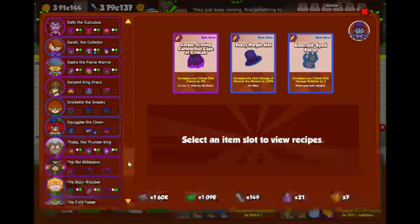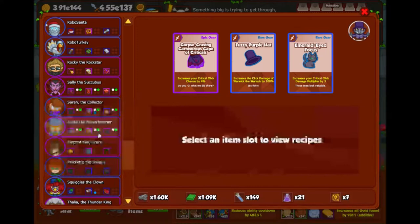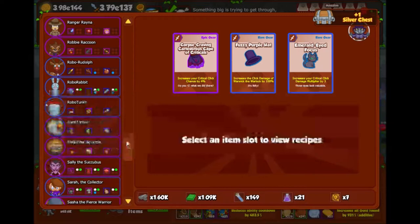Nothing has to be done so far because, as you can see, the colors here detect what you've got. So I've got the uncommon, the common, commonly uncommon, the rare, and no epic. But nothing has to be done so far, and I haven't built it yet — I'm bound to build it.